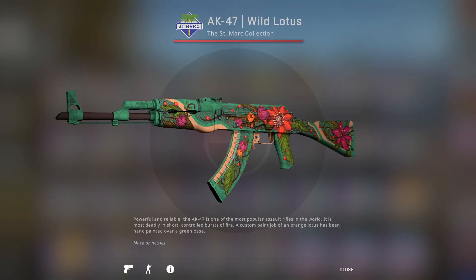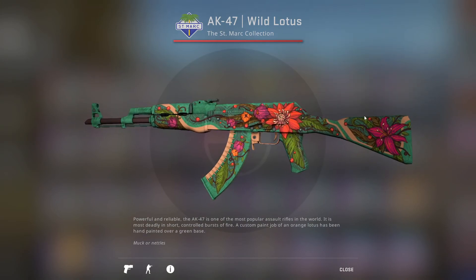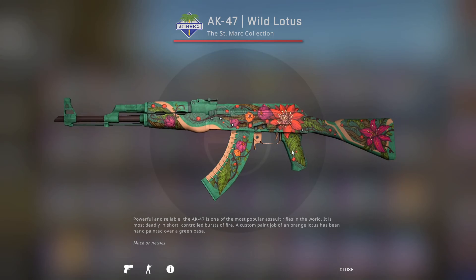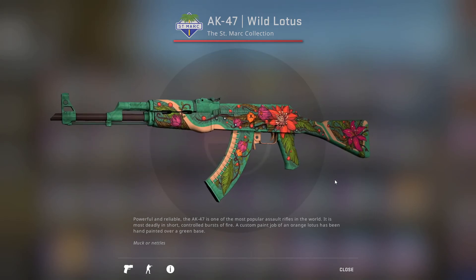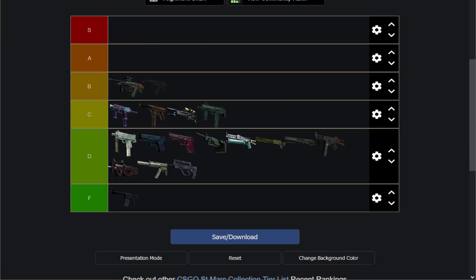Our final skin is the AK-47 Wild Lotus, which is basically the same thing but on AK, and with better color schemes. Looks really, really cool. I can't say this is an S tier, but this is probably the highlight of this collection. I'd say it's definitely an A tier, barely passing up the cool holo effect that the AUG had. And that is it for the Saint Mark collection.